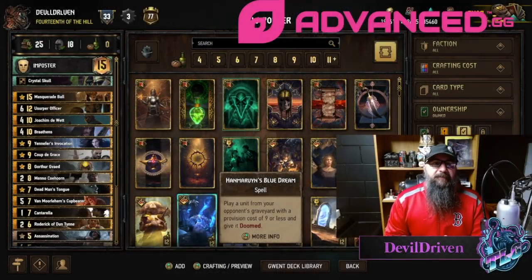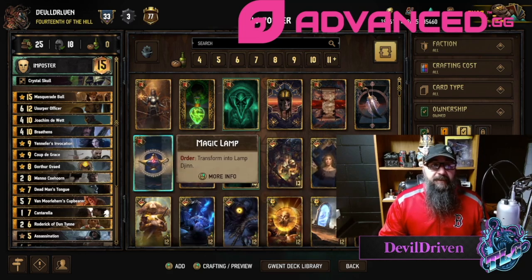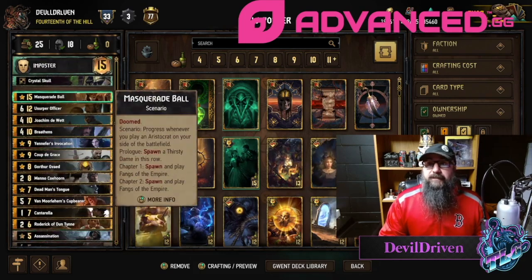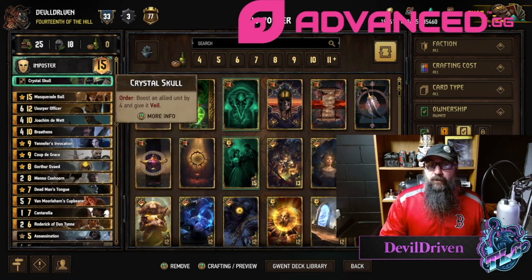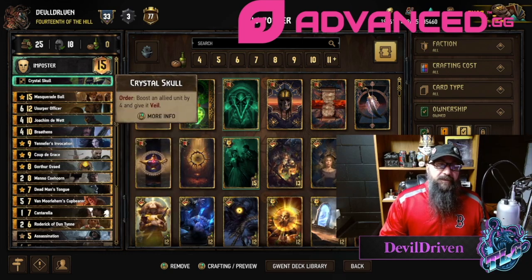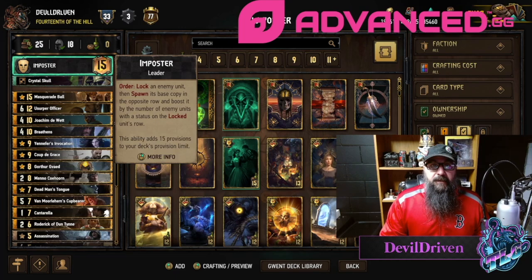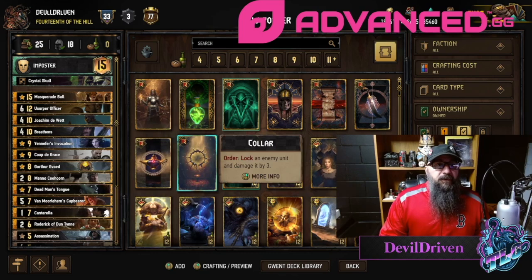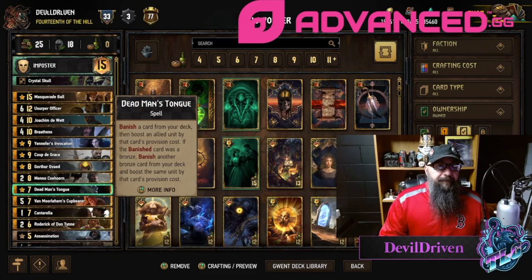Hey guys, what is up, I am Devil Driven. Short video today, but this is something I think is a really cool list. It's Ball but it's got Imposter because you can spawn a decent amount of spies and locks, so the Imposter copy could sometimes get pretty huge. Going through the cards, it is a Ball friend, it is devotion.